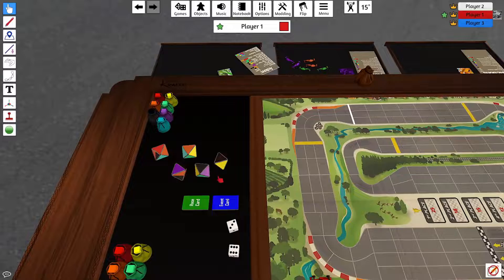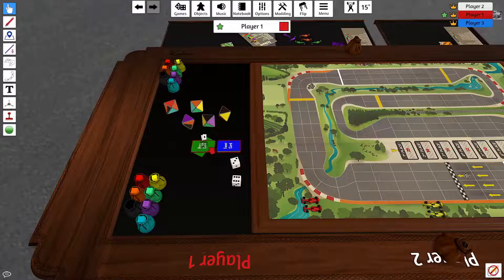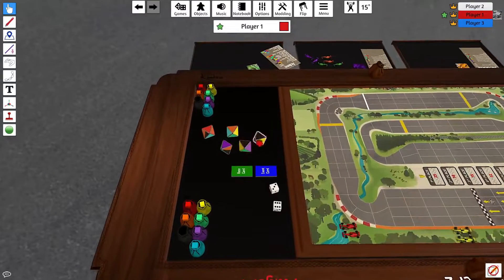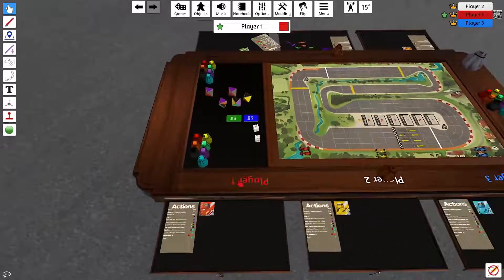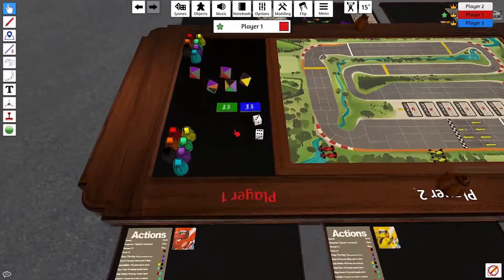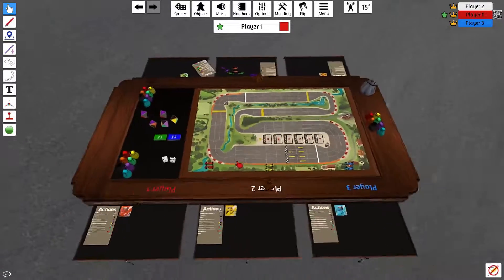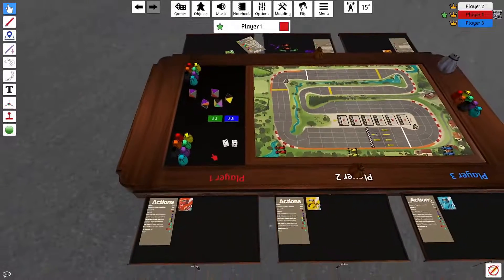These are resource dice that you roll, and you can get race cards and event cards. At the beginning of your turn, you can either choose two of the different resources that are available, or draw a race card. A race card can give you a good bonus, or maybe not. Events happen and can cause safety cars and cars to spin out. There are no DNFs yet in this game, because I didn't really want player elimination.